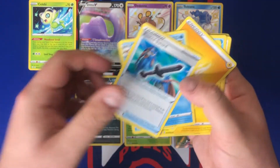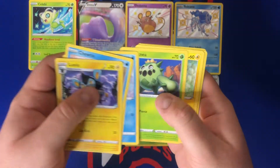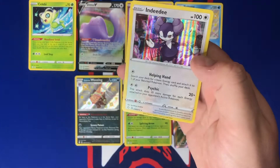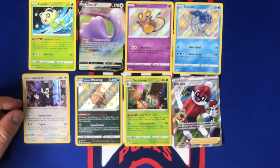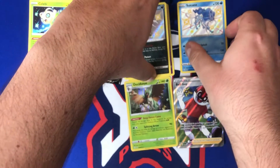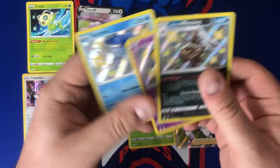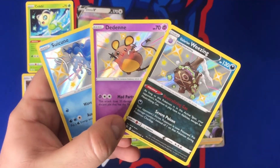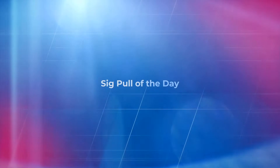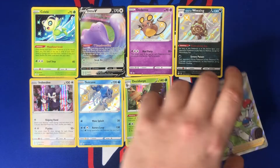We got Rusted Sword and Float Stone along with the lightning energy. We got Luxio, Chewtle, Eevee, Horsea, Shinx, Cramorant and Indeedee — regular hollow. So as you guys can see I opened a full elite trainer box. We got three shinies: Galarian Wheezing, Denwild, and Suicune. Let me know what you guys think — here are the three shinies up close and personal, but that's going to bring me to my sig pull of the day.